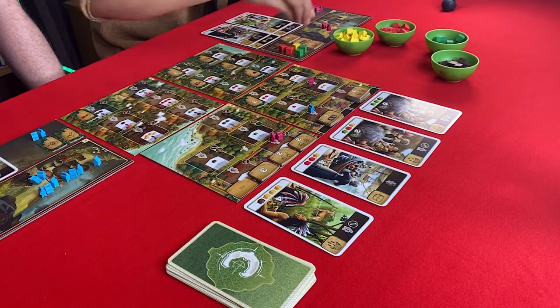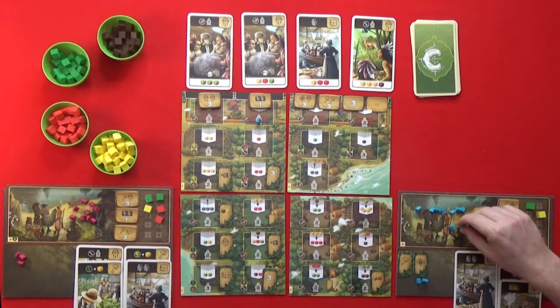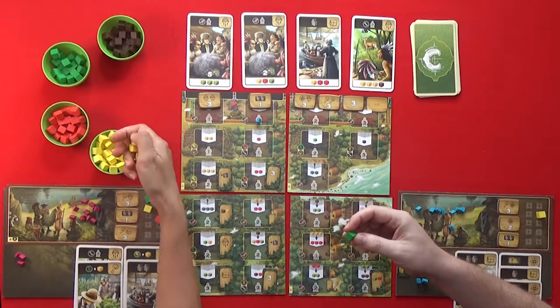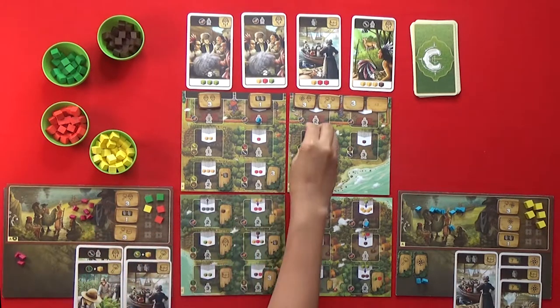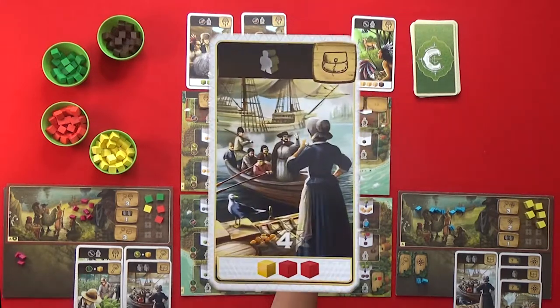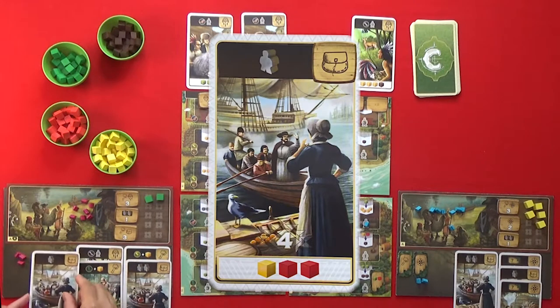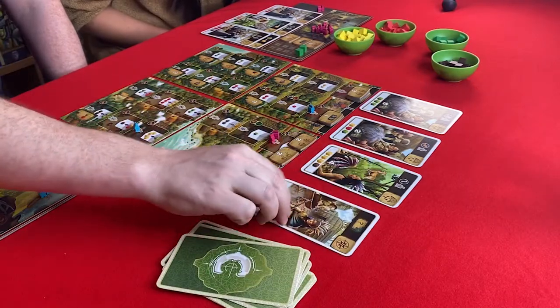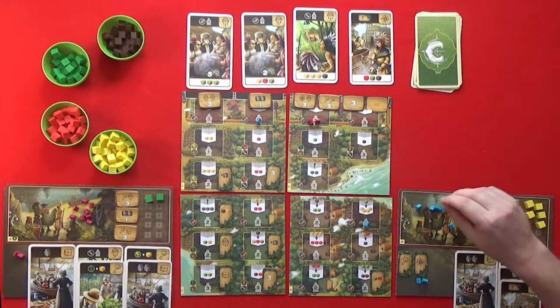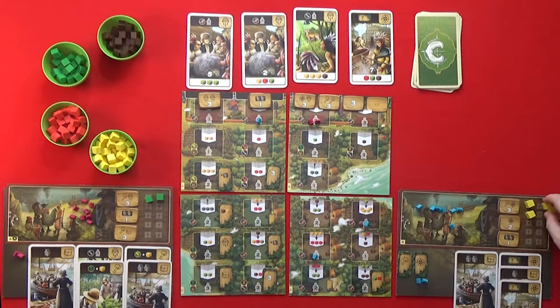I'm going to get my guys home — two are just in the boat, chilling out. I am going to exchange one of my tobacco for four corn. For me, I'm going to put two of my workers here and get this card — two meat and one corn — and I get an additional worker. I will exchange three corn for three meat.